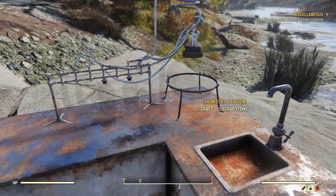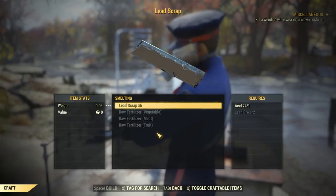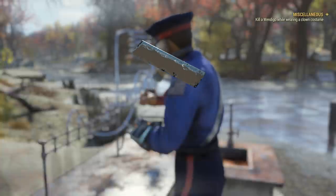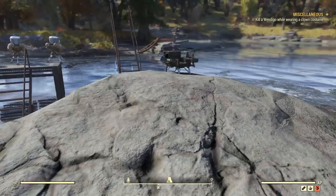The one thing I do want to show to those of you that are new to the game - if you go to smelting here, I can't make black titanium scraps, but I can make lead scraps. As you can see, it requires acid and lead ore. This is the stuff that you will need in order to craft things with. This is the stuff everyone's wanting to know how to get - here you go.